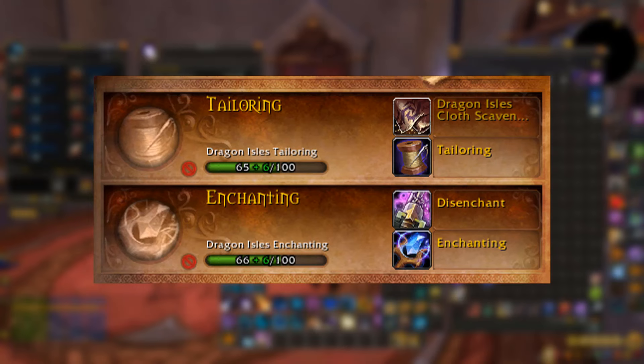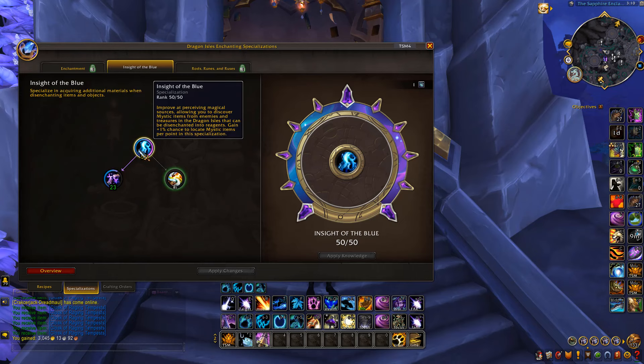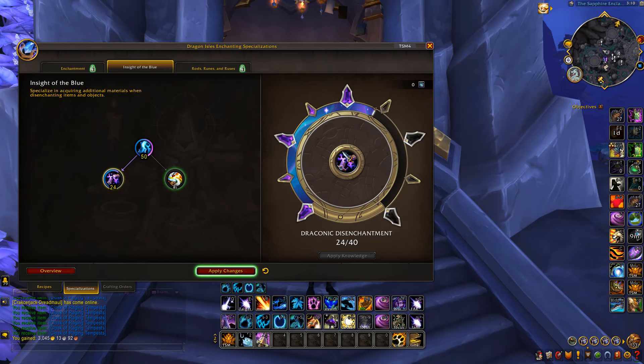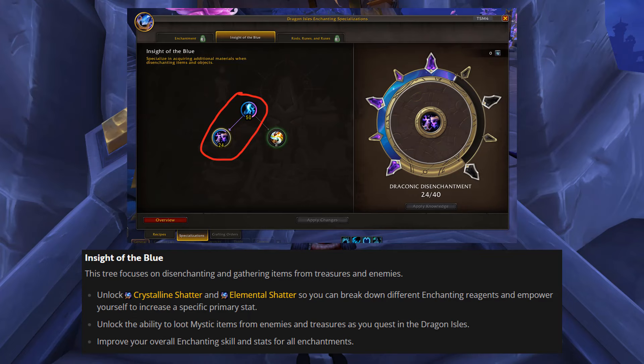The second part is going to be professions — tailoring to increase the cloth, and enchanting to do disenchanting and also to get the mythics that drop from this specialization. Inside of the blue, this will give a chance for random mythics to drop which you can disenchant for straight disenchantment materials. You also want to go down to the next specialization node that gives you a better chance to get better materials when disenchanting.